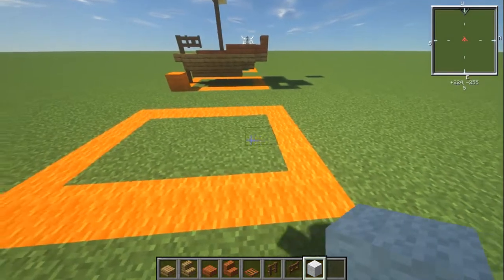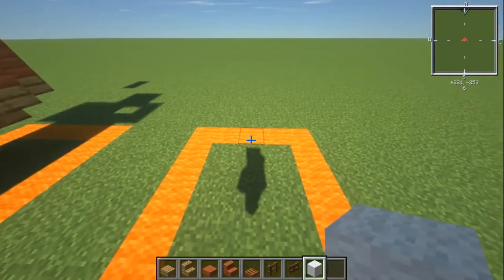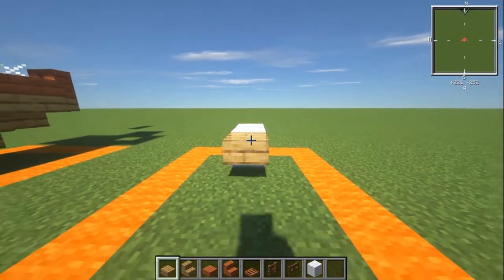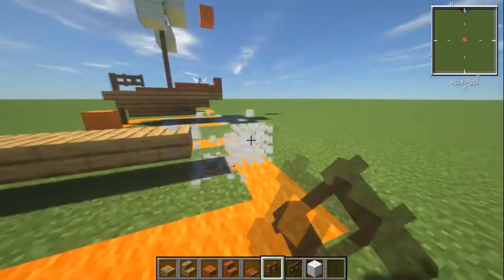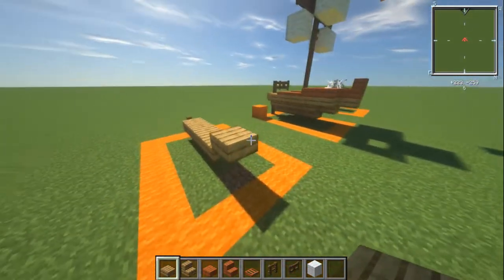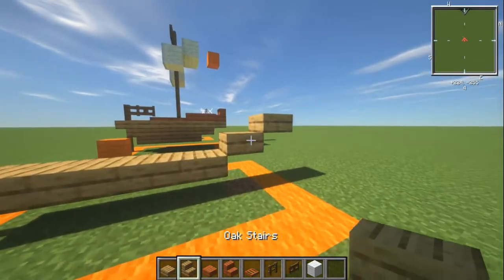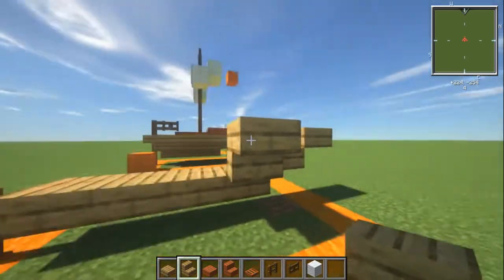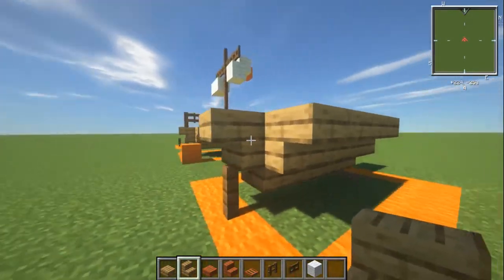I've got my nice square here — that is a total of seven long and five wide. From the front we're going to leave two blocks. On the upper part we're going to have four oak slabs, then a spruce fence which is going to be our rudder piece. Then we get rid of those white wool bits. Going forward, we're going to have a slab and then another slab coming forwards off of that. On the side on the upper piece, we're going to have stairs going all the way back, and then on the back we're going to have a normal stair.